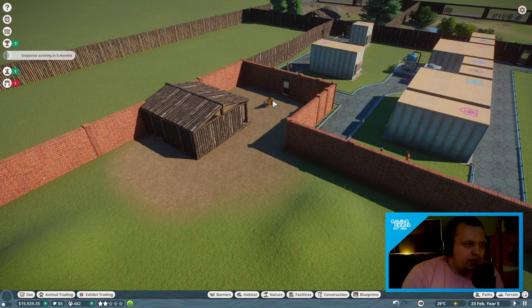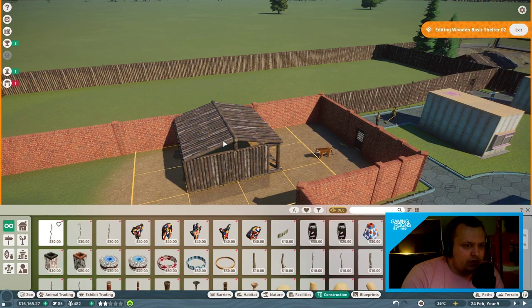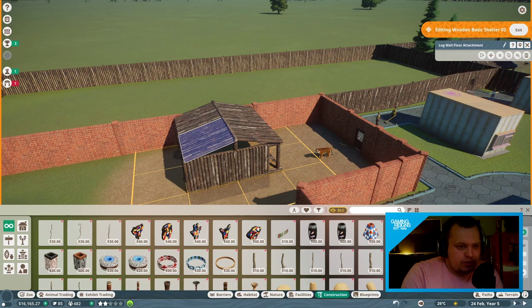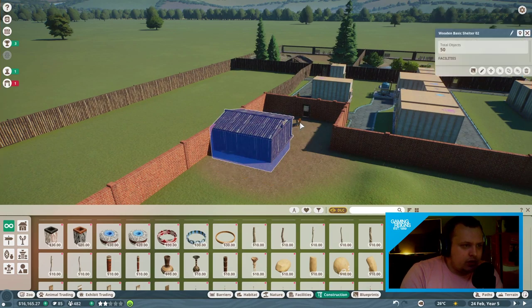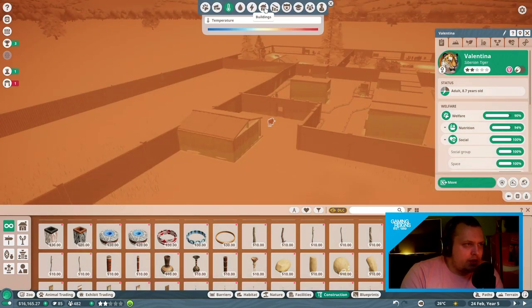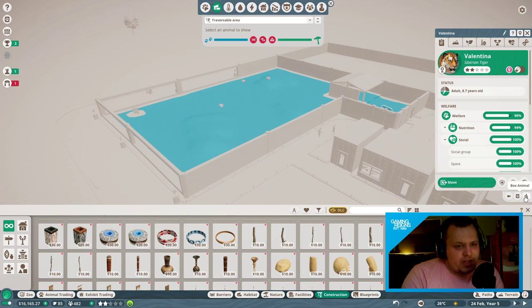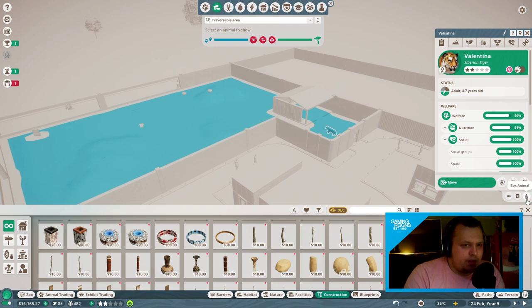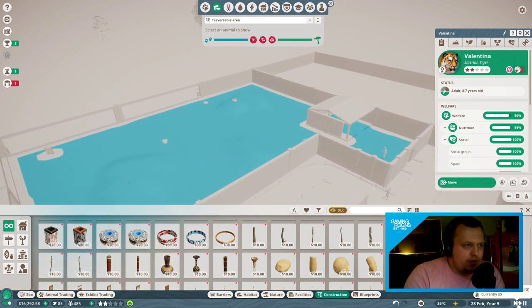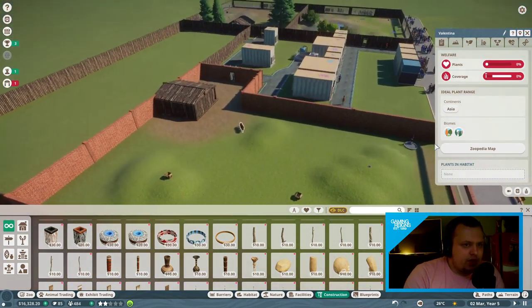Let's edit the barrier. We should probably put brick in for a tiger — brick's not climbable. I bet guests crapped their pants. The tiger can climb over the wooden fence. I can check whether the habitat itself is climbable by clicking on the animal and going to habitat traversable. He can't climb the enclosure walls, only the fence we made climbable. So we got away with that. Right, let's continue on the terrain.